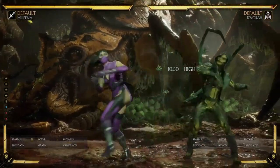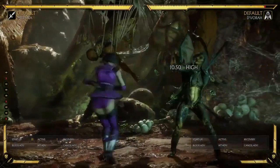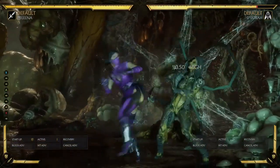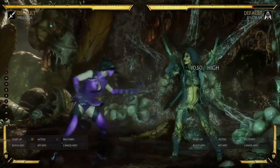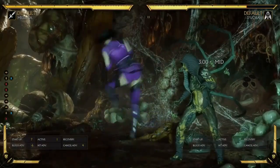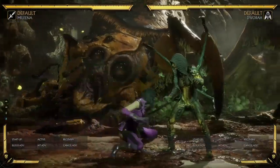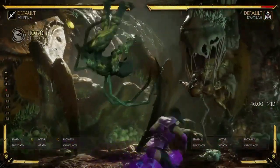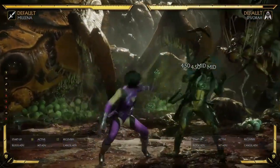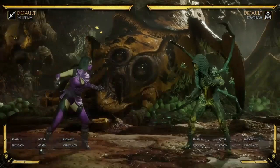Her standing 4 is less useful — it has 18 startup frames, which is really long, and it's pretty obvious when it's happening. It does look amazing though — I love this animation, I just wish it was more useful. It is plus 2, but when you have a 12-frame plus 1 move, plus 2 just isn't that great. She can combo off of it, but you'd have to dial in the ball roll. Maybe if you want some plus frames and put some jump-ins in, you can do that, but I think the main purpose of this move is honestly just that it looks cool.